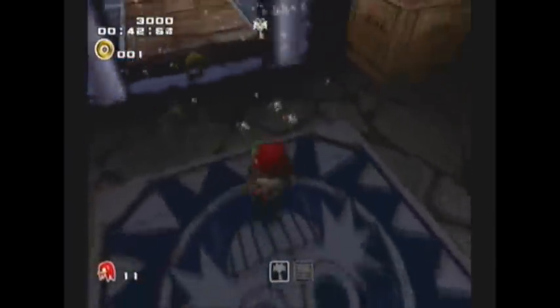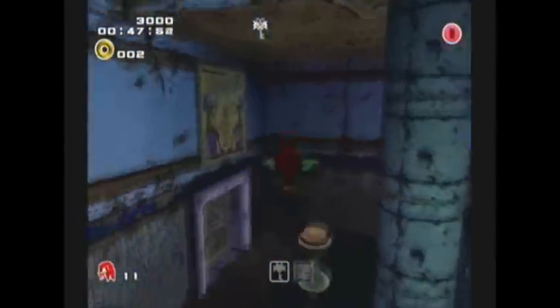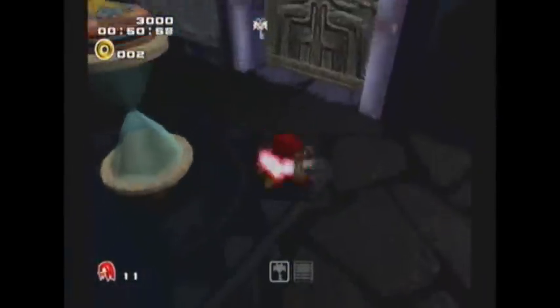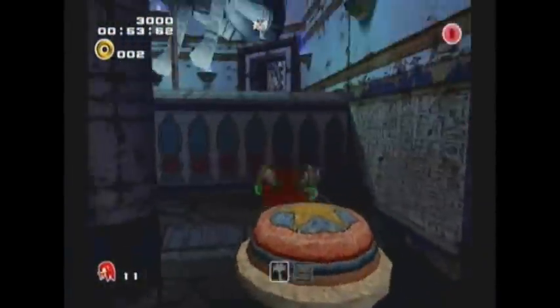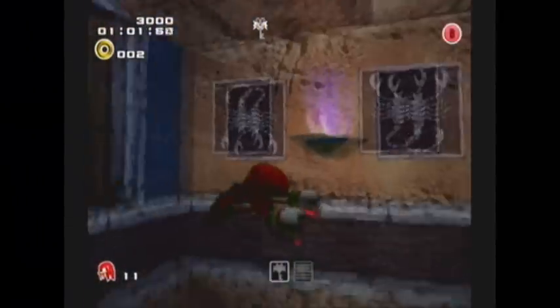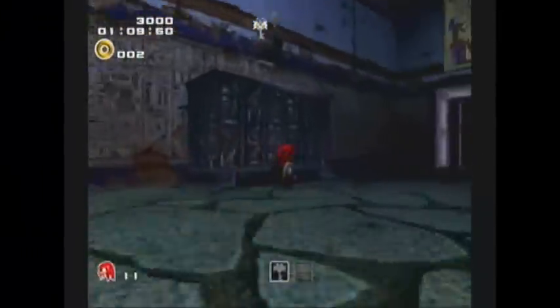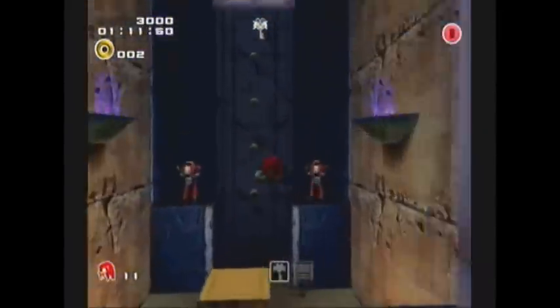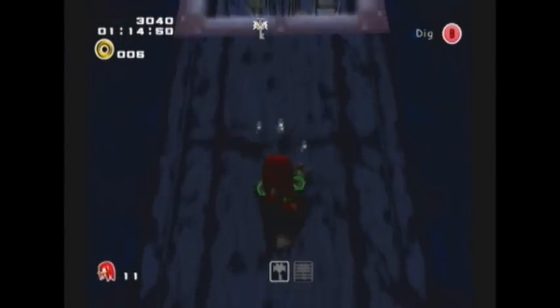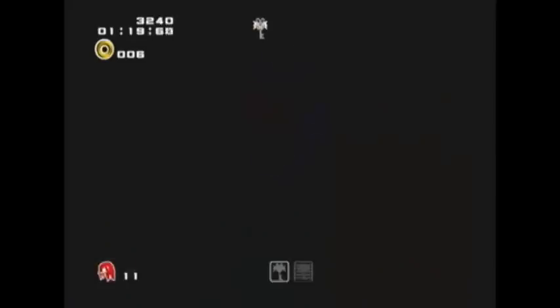Bad fighting controls. That's what I don't get — Knuckles doesn't have any good melee controls. Well, he does have the punch. There's just one huge maze. Although this is actually one of the first levels that I never really need to use the hints for, cause it's pretty straightforward where you need to go. Although it is a maze, it's pretty straightforward. It's a straightforward, crazy maze.